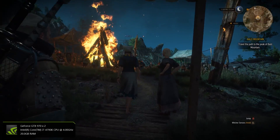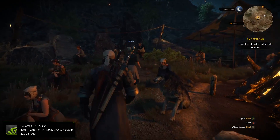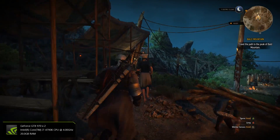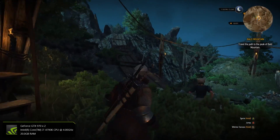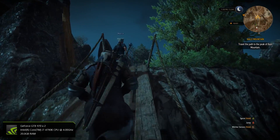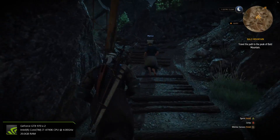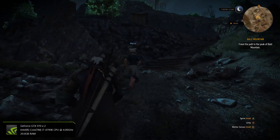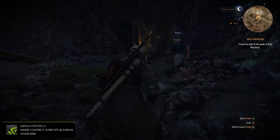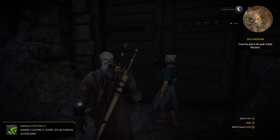I got 60fps without any frame drops whatsoever, except for Ryse: Son of Rome, because I really wanted to push my PC to the limit. So I enabled super sampling, which is essentially kicking the game into super overdrive — grabbing 4K or 2K textures, quality, and effects, and pretty much forcing it on your computer. This was an option available to the PC version of Ryse via CryEngine, which really pushes the full potential of the engine and your computer. It was absolutely devastating my computer, averaging around 30 to 45 and sometimes dropping to around 27 frames. Hope you guys enjoy this and I'll talk to you later. Peace out.